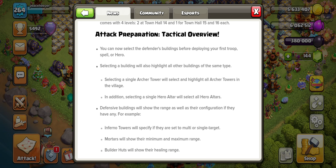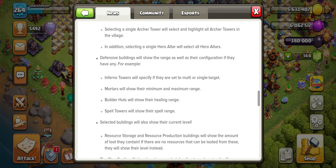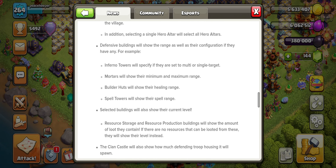You cannot select a defensive building after deploying troops or heroes, so make sure you don't deploy anything before checking ranges. Selecting a building type also highlights all other buildings of the same type — so clicking a cannon shows the range of all cannons. Hero altars are also highlighted, and a defensive ability will show its range and configuration, for example whether an inferno tower is set to single or multi target.